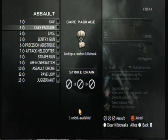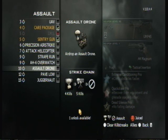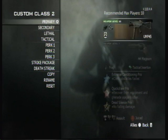For your killstreaks, you're going to put on Care Package, Sentry Gun, and Assault Drone. Those are the 3 care packages that you can use to stack, or Project Stepstone, or whatever. And for your deathstreak, you're going to put on good ol' Juiced, to juice jump and stuff.